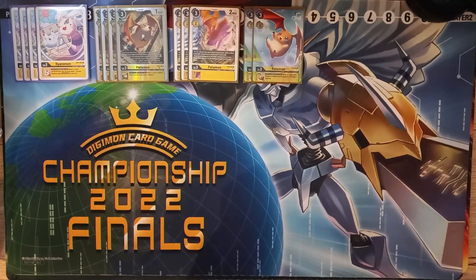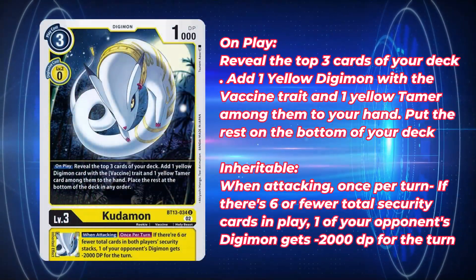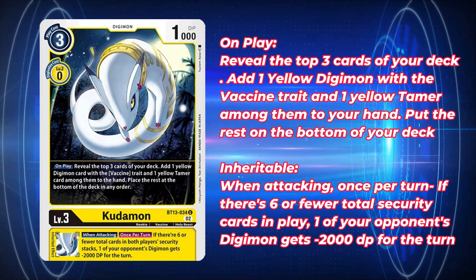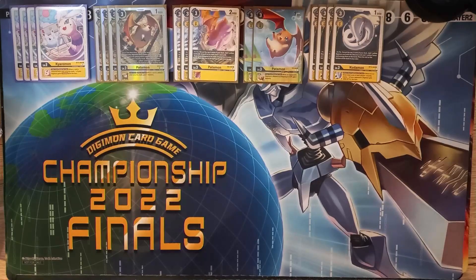Finally, we are playing four non-Patamon Rookies — four copies of Kudamon. Its effect reveals the top three cards of your deck and lets you add any Yellow Digimon with the Vaccine trait and a Yellow Tamer among them to your hand. It's a very, very good searcher since most of our deck is going to be Vaccine. It is worth mentioning that Patamon and a few other cards are actually Data, not Vaccine, so make sure you are not adding your Patamons. Being able to grab a Tamer in addition is just icing on the cake.